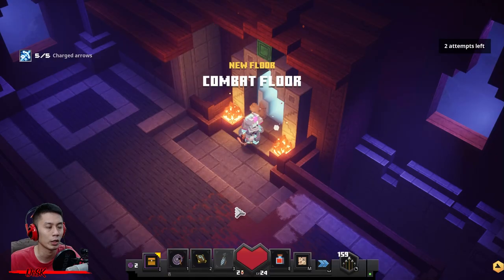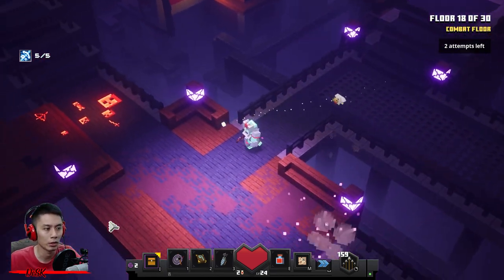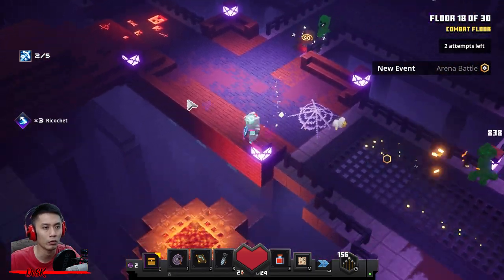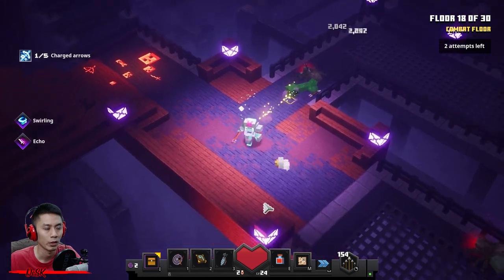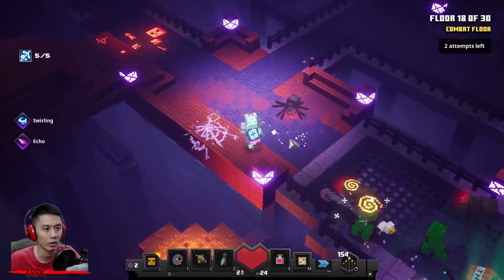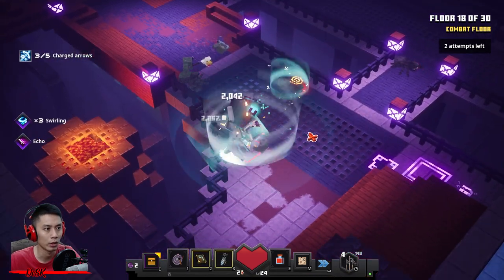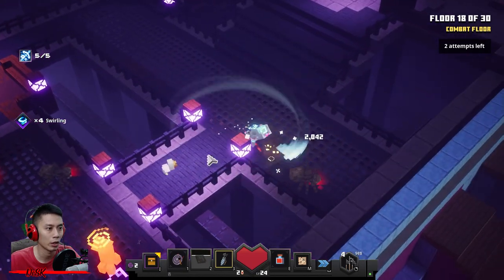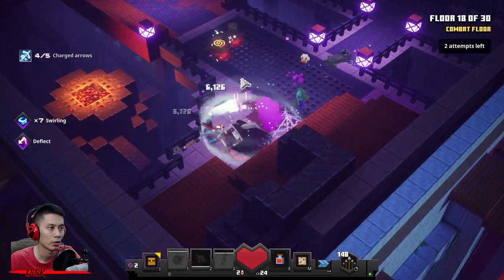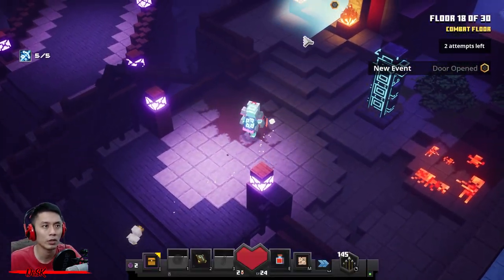This floor is kind of dangerous — it will spawn a lot of Creepers, so stay here. Don't go to that side — it will spawn a lot of Creepers and two Necromancers. That side is very dangerous. Here they come — I think no more. They are dead — one more. It's my turn. Done, easy right? On to the next floor.